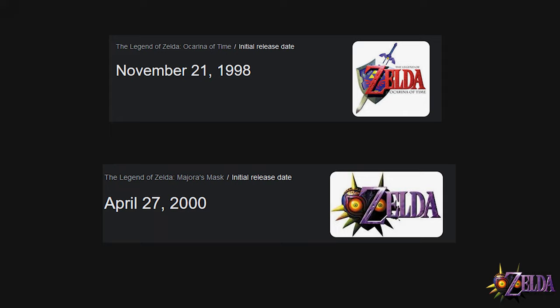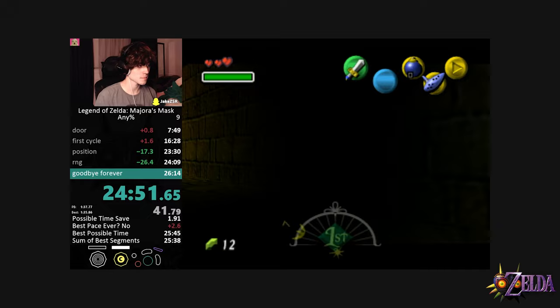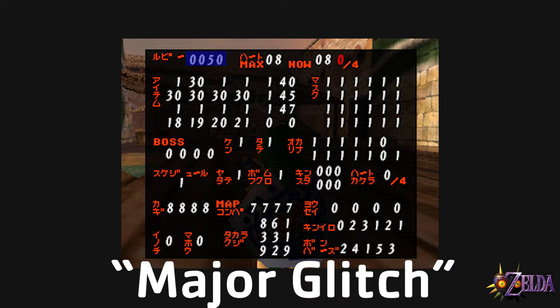So Ocarina of Time is a pretty broken game, but what about its sister game, Majora's Mask? Majora's Mask was released just two years after Ocarina of Time. However, the majority of the glitches present in Ocarina of Time were not patched — this was an era before Nintendo sat in speedrunning discords to release glitch patches after all. Stale Reference Manipulation is still present in Majora's Mask, but I want to avoid repeating any glitches, so let's talk about the other glitch the Majora's Mask speedrunning community classifies as a major glitch.